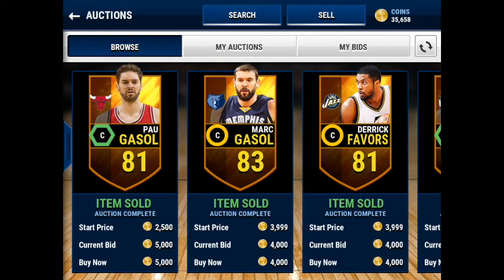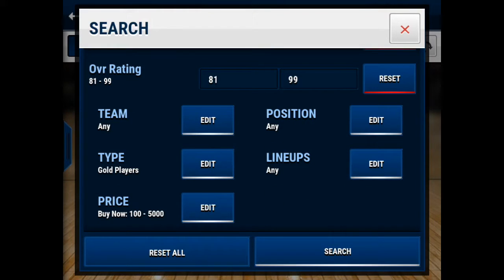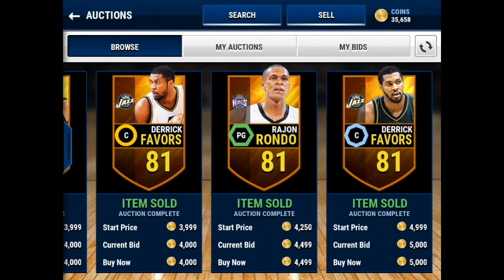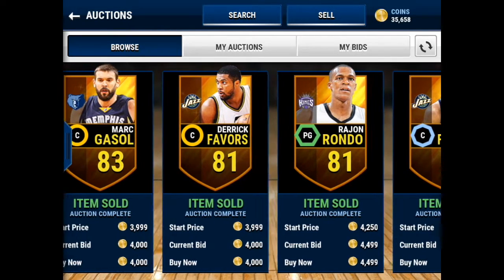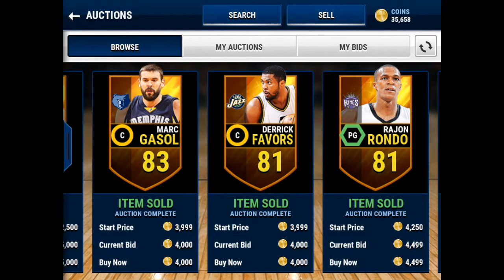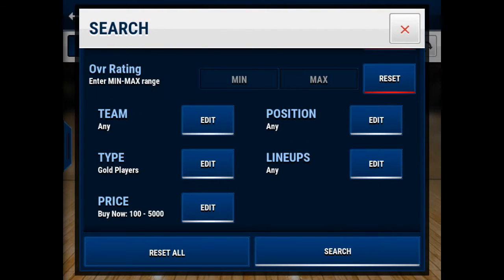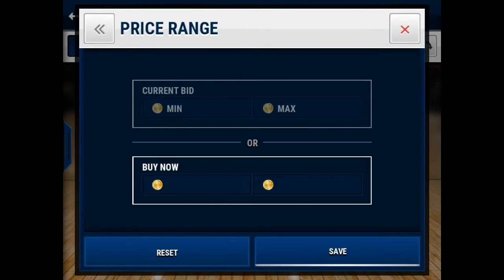Now I'm gonna show y'all some sniping filters. You can go ahead in the video if you want to see cheaper sniping filters for starting out. The first filter ranges from around 5k to 15k — it's 81 overall and above for both positions, set at a max of 5k. I snipe on this filter quite a bit and it works a lot. I sniped Rajon Rondo for 150 coins and Marc Gasol for 2k, making a pretty good profit.